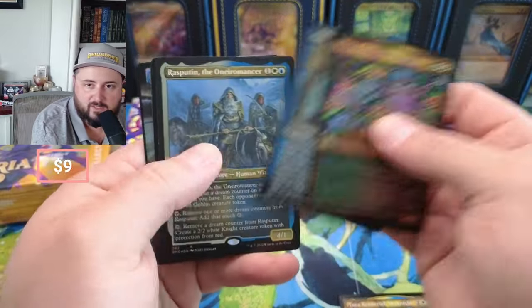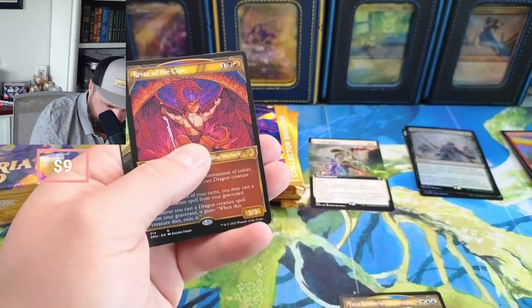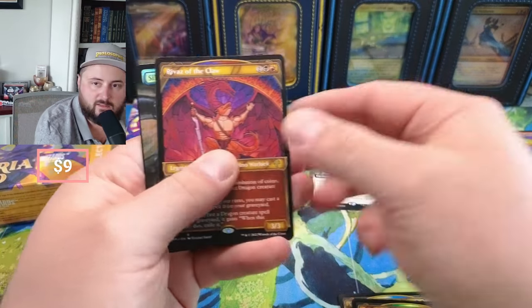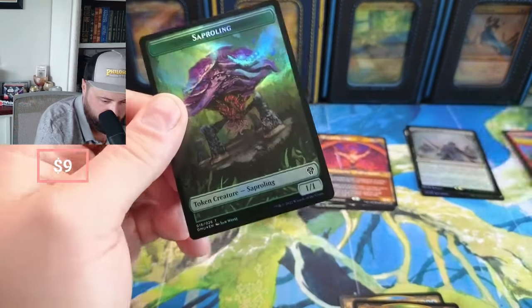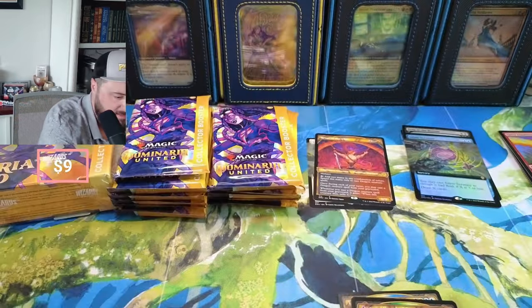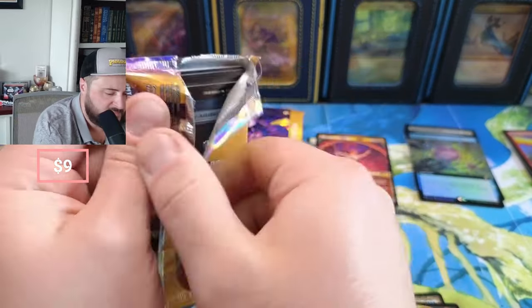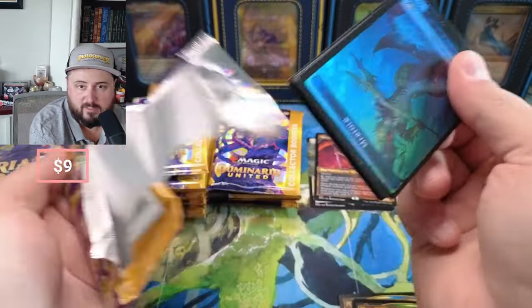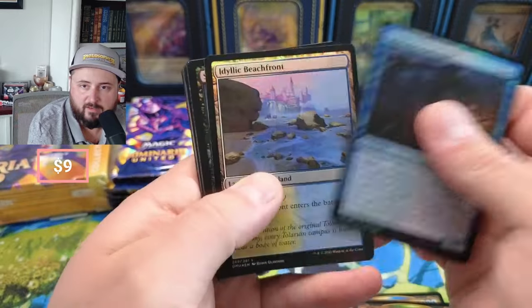Queen, Ramirez, Rasputin — these are all... Rivaz is a couple bucks. These other ones are not worth much of anything. Rivaz is a little bit silver, nothing crazy going on there. And a Sapper Wing. The draft boxes — obviously if they're around $90 and Sheldred's worth around $90, if you hit one you pull you pay back the set.